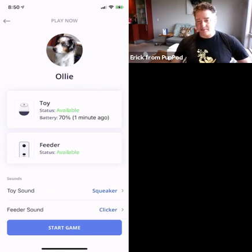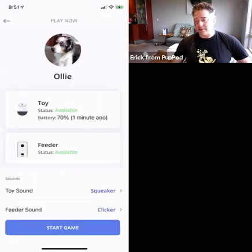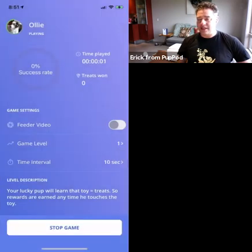For the feeder, I can also pick different sounds — I'm going to leave it on clicker, because it's a popular one to help reinforce clicker training. When they interact with the toy, the feeder will play the clicker sound, which adds more validity to the dog's understanding that the clicking sound means they're going to get a reward. When I hit start game, the toy makes a sound and Ollie, who's sitting behind me, hears it. There's the sound — now Ollie knows the game has started and will go interact with the toy.